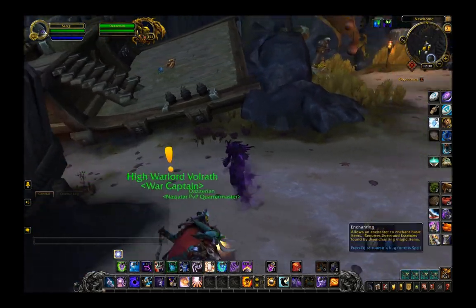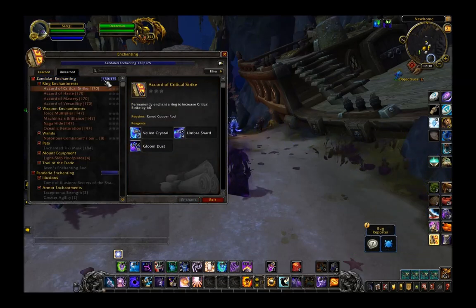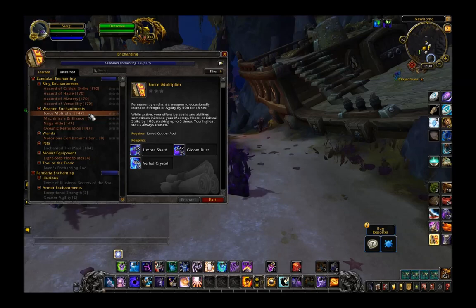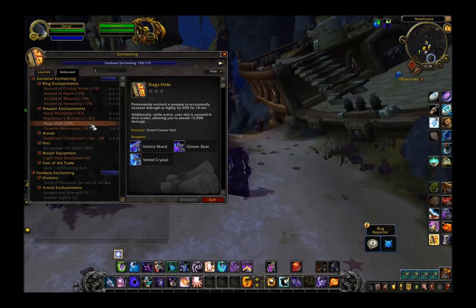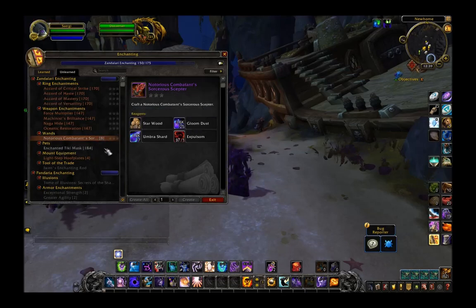Now that we've looked at tailoring, let's look at enchanting. In unlearned we have new ring enchants for every stat, and new weapon enchants. One increases agility or strength, one increases intellect, one increases agility or strength and gives an absorption shield for tanks, and one increases intellect and restores mana for healers. So a couple of new enchants here, plus a new notorious combatants wand.